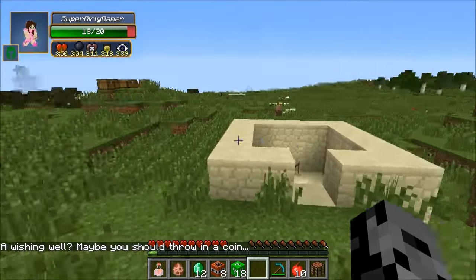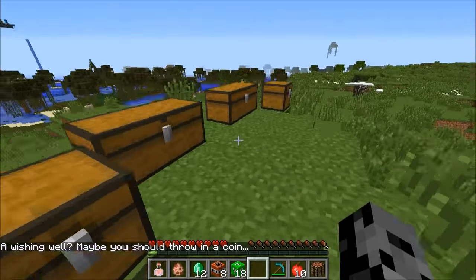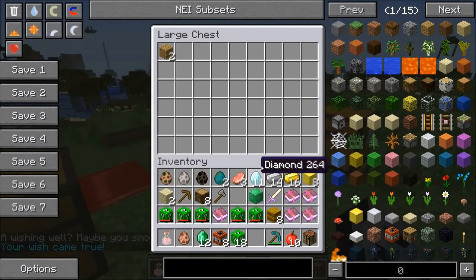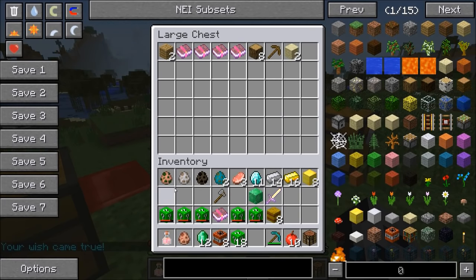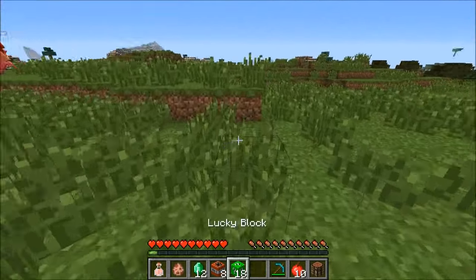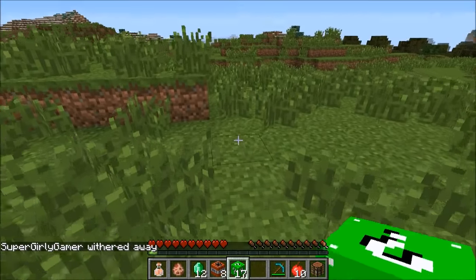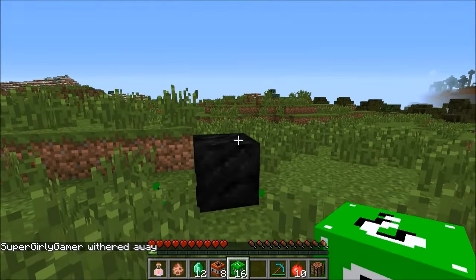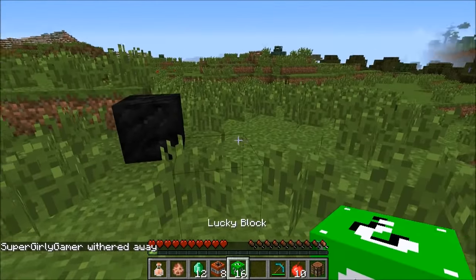I've got a lot of stuff already. A potion got thrown at me. I got a good one finally from the lucky block - I never get good ones. Says the lady who won pretty much all the previous episodes. I never get good things out of the wishing well - I usually get rotten potatoes or TNT that blows up in my face. Just a block of coal came down from the sky.